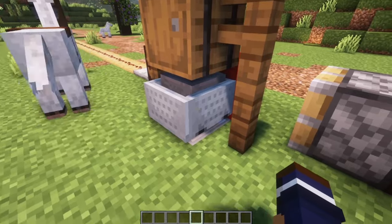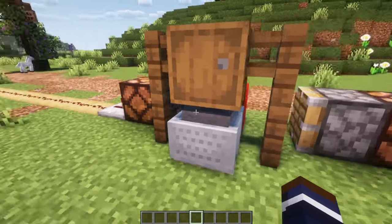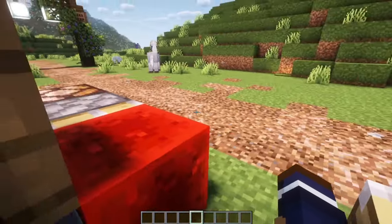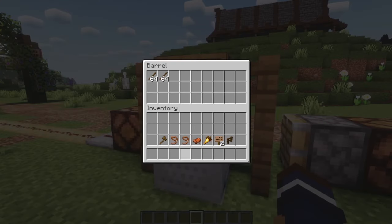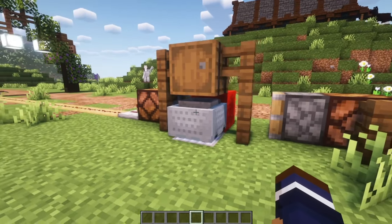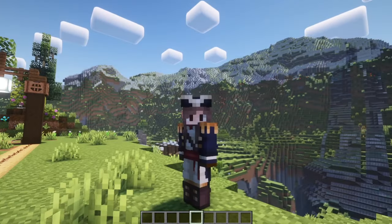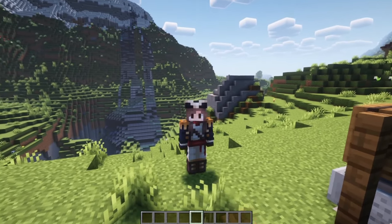It utilizes a hopper minecart on top of an activator rail that gets powered and unpowered as horses enter and leave the track. Items move into a hopper minecart at a much greater speed than they move into a regular hopper, or than droppers can dispense items, meaning you get a much more accurate idea of how fast your horse is.